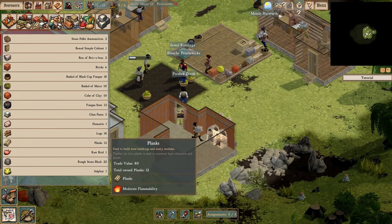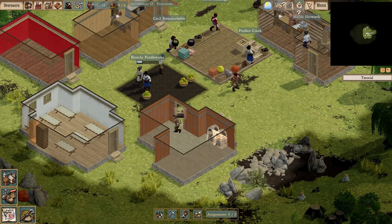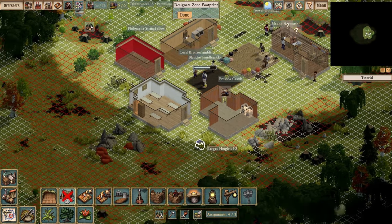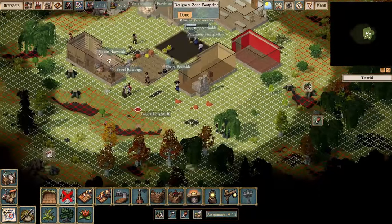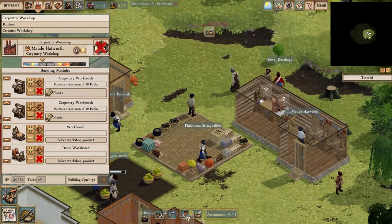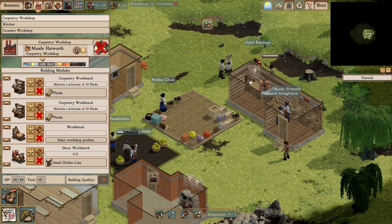Clockwork Empires is set in an alternate history Victorian-era world where the two driving forces of the Empire were industrialization and colonization. As befits the steampunk setting, there are all manner of fanciful gadgets and mechanisms for the ease and comfort of your colonists — things run by steam, clockwork, or coal. Fanciful things like steam knights, ray guns, and laudanum pistols — all that sort of thing.